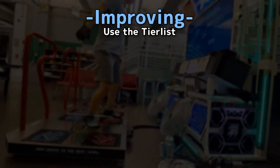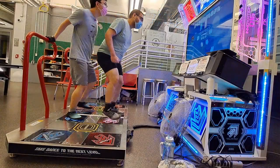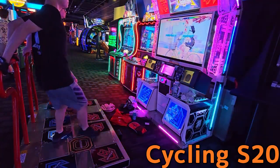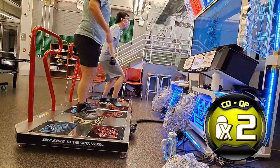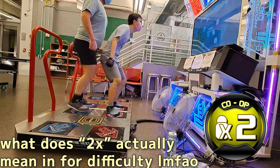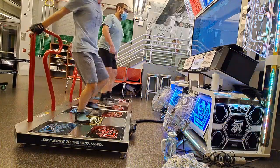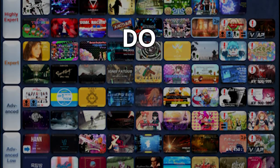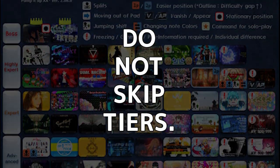Now that we've established the entry of playing co-op, here's how you can approach it. Unlike singles and doubles where difficulty is indicated by a number, co-op doesn't have any difficulty indication, meaning if you pick a co-op chart, it can be either straightforward, hard, or anywhere in between. So make sure to use the co-op tier list and slowly work your way from top to bottom. Do not, for the love of god, skip the tiers if you're just starting out co-op.